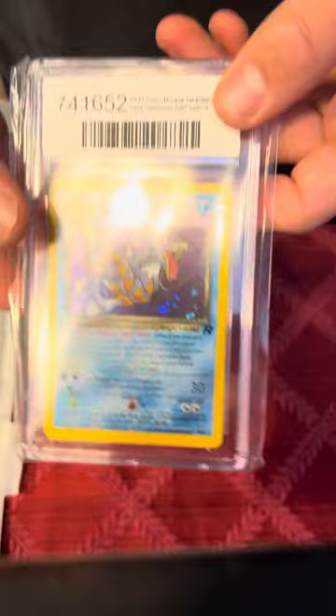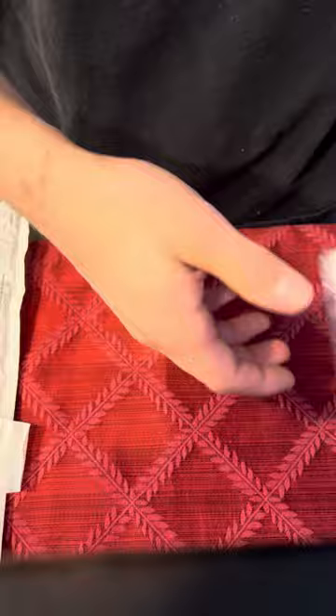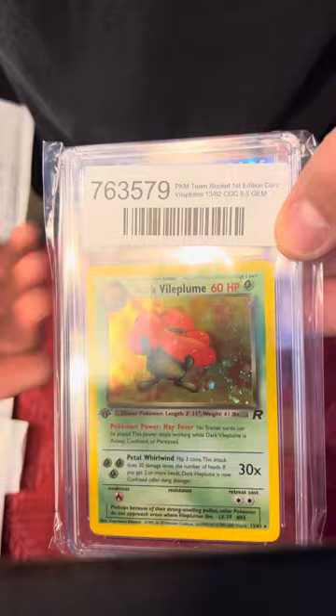We got Dark Gyarados, First Edition Rocket, and a 9. Holo, too, by the way, if you didn't notice. We got the Dark Vileplume, also First Edition Rocket. Picked up a few First Edition Rocket Holos.